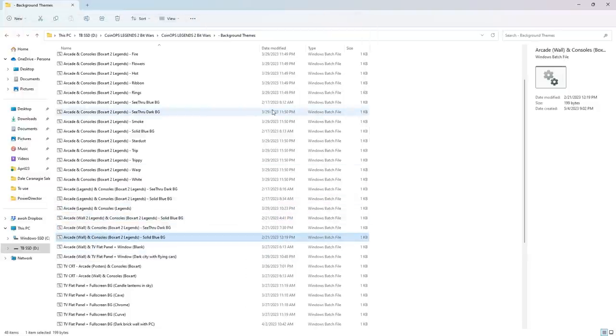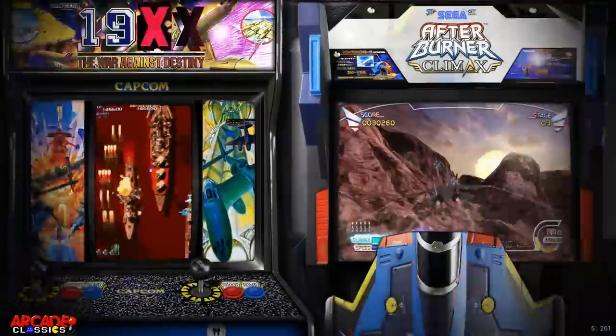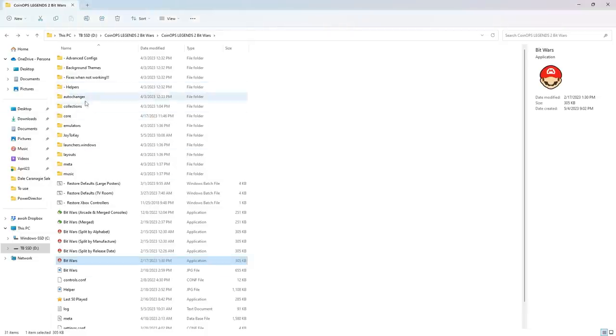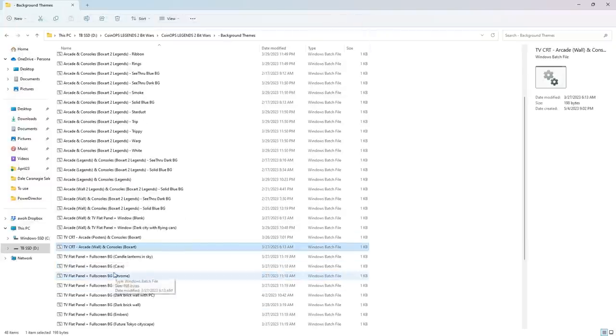Now let's try 'Arcade Wall' — the consoles will be box art 2 legends just like the last one, but the arcade section will be a wall of arcade cabinets. You've seen this if you've seen my build reviews of Coin Ops Legends. I really like this for the arcade section — look how beautiful those arcade cabinets are. When you go to consoles though, it's just like the other themes, with a basic blue background. Nothing wrong with basic — there's a whole subdued look, and a lot of people like that.